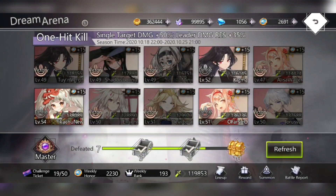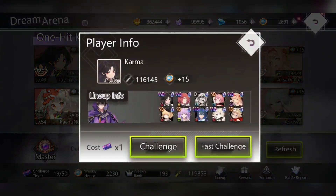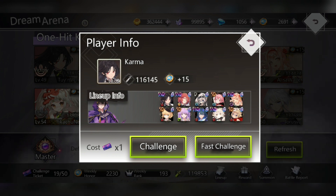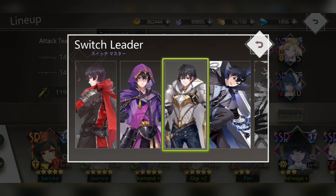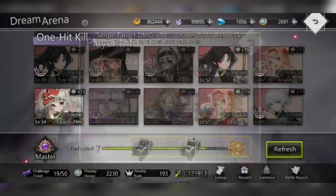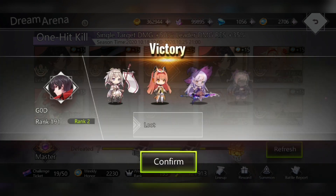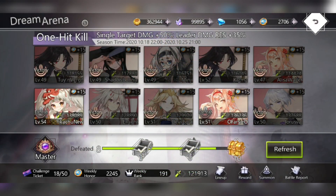You have to see which leader works well for your team because no single leader is best for everyone. If you're building a sorcerer team, one leader will be specifically better — look at the passives that get unlocked and pick accordingly. As you can see, just by changing my leader I won that match. Even if a leader has more passives unlocked, that doesn't mean he's the right fit for your team.